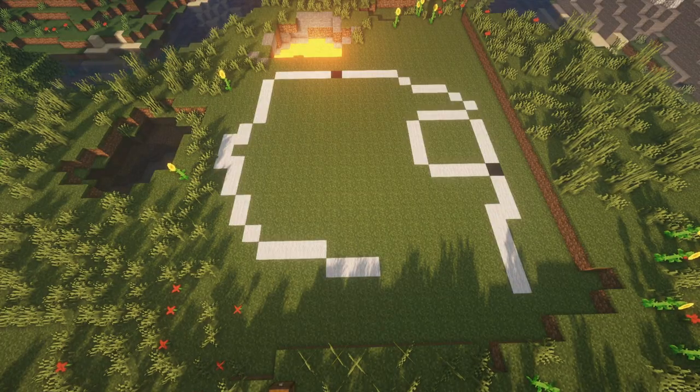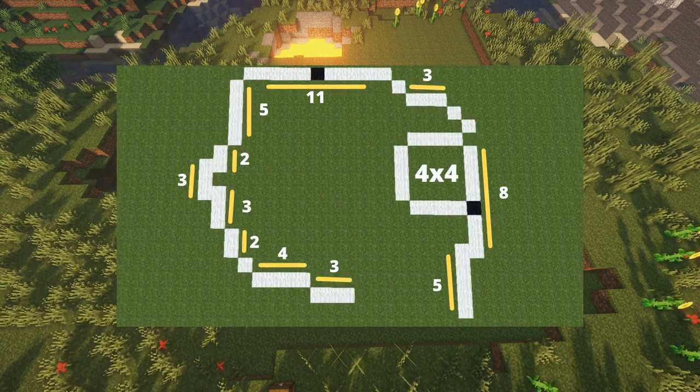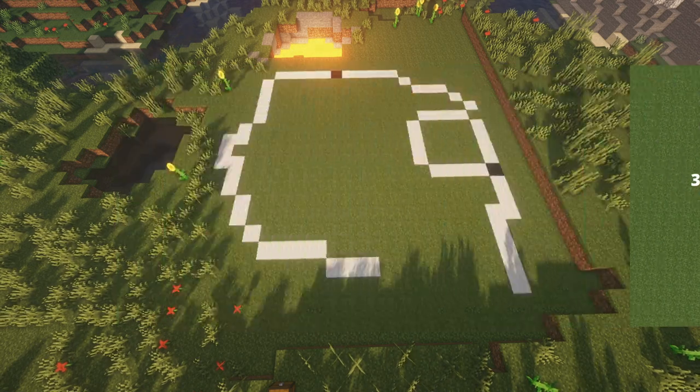The first thing you guys are going to want to do is lay out your perimeter in this formation. I'm just using wool blocks to kind of show me where I want to place my blocks, but you can really use whatever you want.